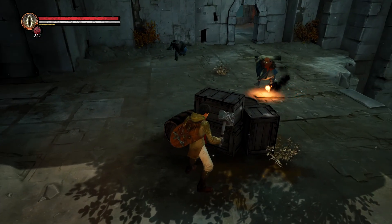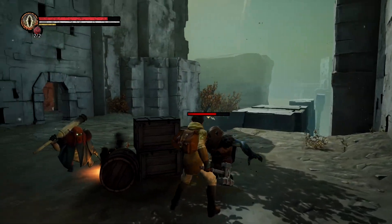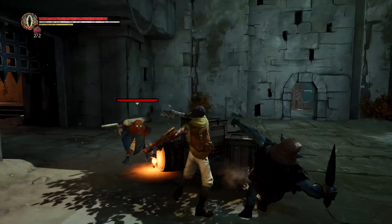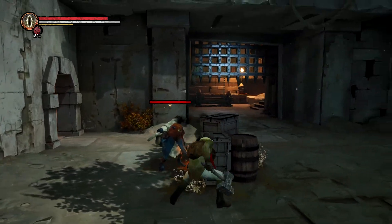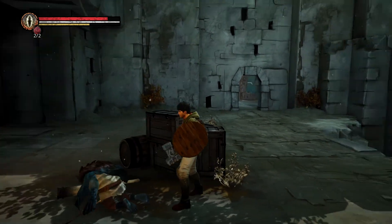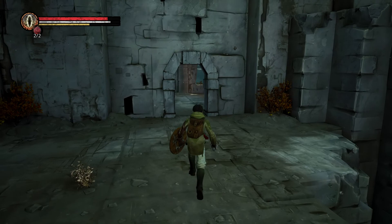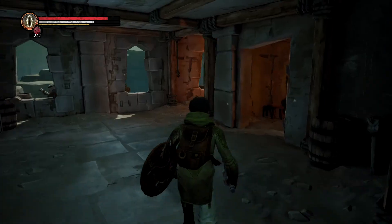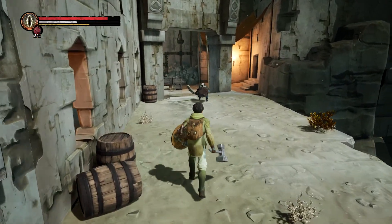I'm hiding behind the crate — you can't see me, you can't touch me. Okay, that was a lot better. Now let's go to see the blacksmith. I don't think he will have anything for us, but I just want to check the dialogue a little bit.